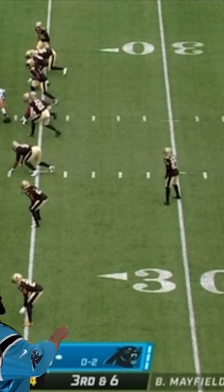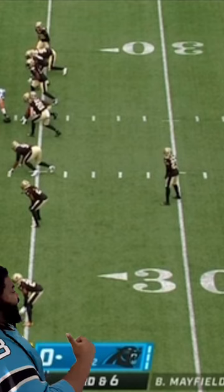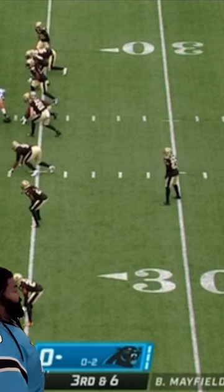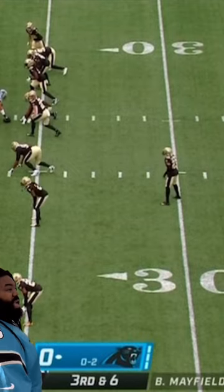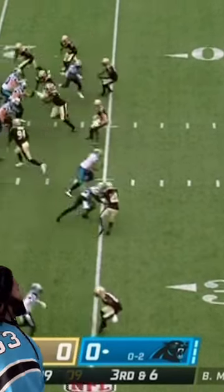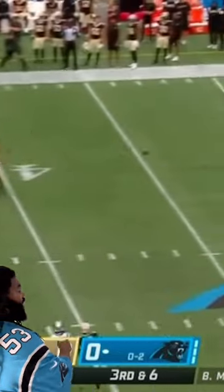Now let me show you something right here. You see the way the cornerback has his back facing the boundary? That clearly tells you he has inside leverage. So he doesn't care what happens behind him — he doesn't care if the receiver tries to go outside, because he has a safety to help him over top. That's when you have to win across the crossing route.